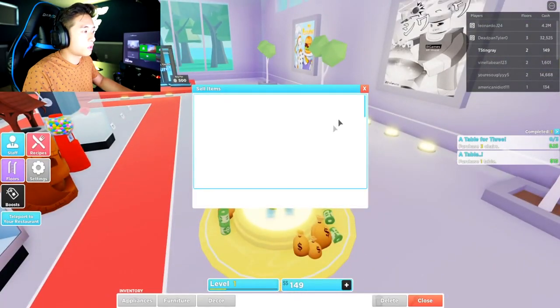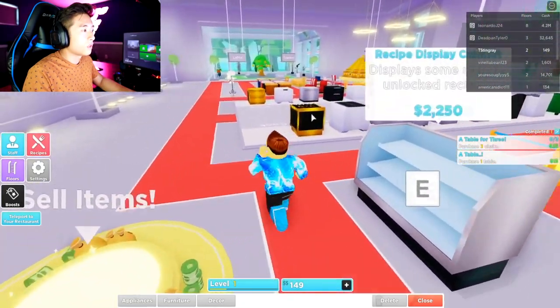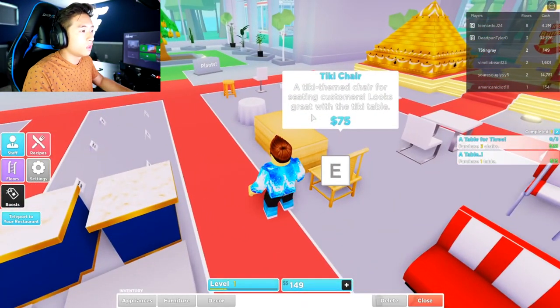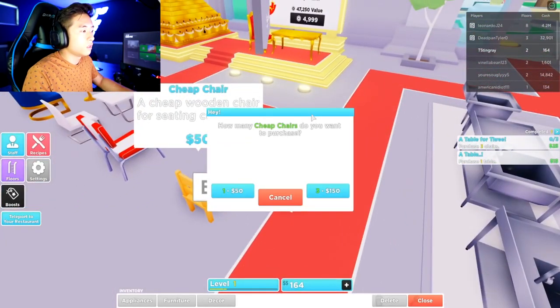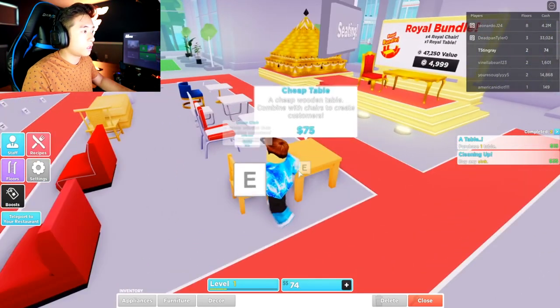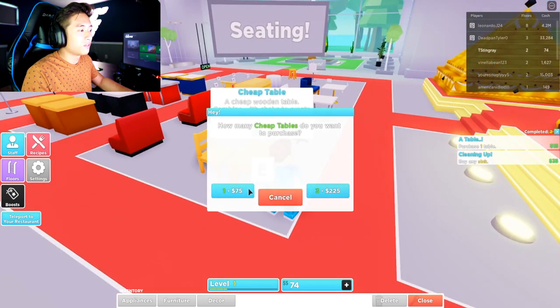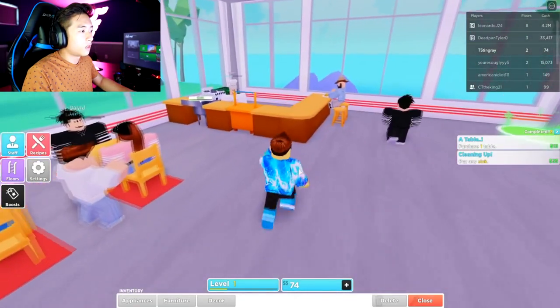There's some nice stoves in here but they're very, very expensive. We really need good stuff but they're really expensive and I don't have the money for them yet — but we will pretty soon. Luxury dishwasher — I'm trying to get to the luxuries pretty soon. So we get to buy tables as well. Let's go ahead and buy some more tables. I feel like if we buy more tables — let's buy 100. You completed a table for three — nice. So we should have more tables, right? It looks like we don't have enough money for the table. We bought three chairs but we didn't buy a table.